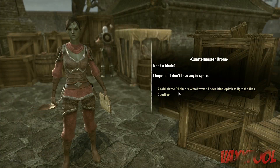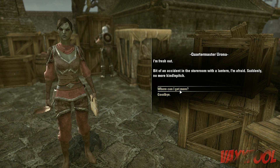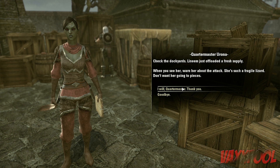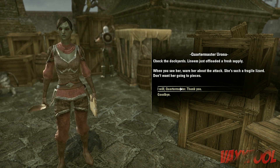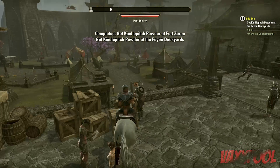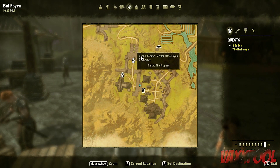Need a blade? I hope not — I don't have any to spare. I'm fresh out. Bit of an accident in the storeroom with a lantern, I'm afraid. Suddenly no more Kindle pitch. Check the dockyards — Lenine just offloaded a fresh supply. When you see her, warn her about the attack. She's such a fragile lizard. Looks like they're improving on the lip sync though — it's not as bad as it was.